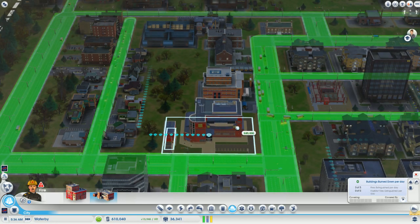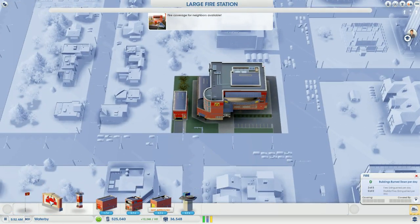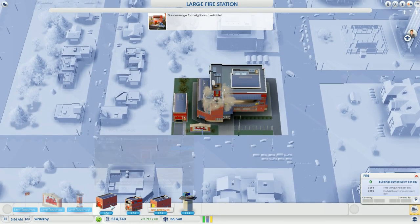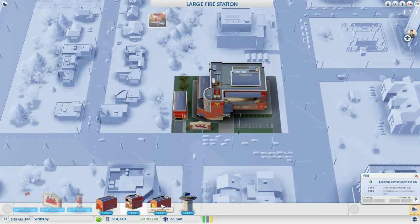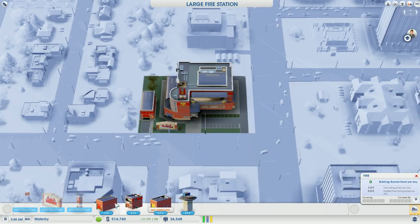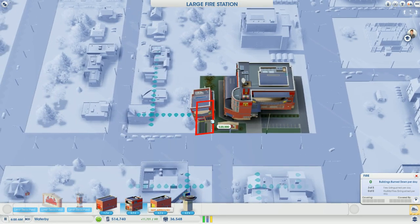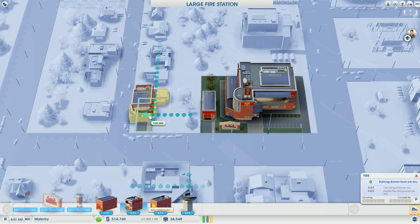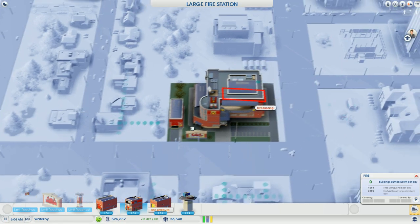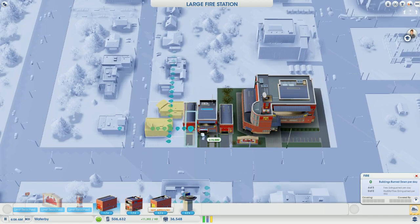Wait, what was that little message that popped up? I need to check that in a sec. Let's get the signs up. If I put my garages out going that way, that will actually be an efficient way. Fire marshal's office — let's put some of these in. And then those are just going to continue out there when I get my hazmats and all sorts.